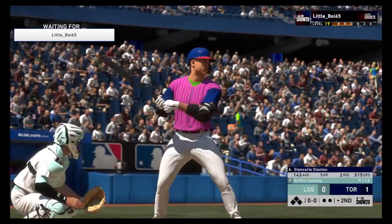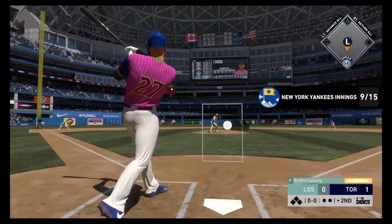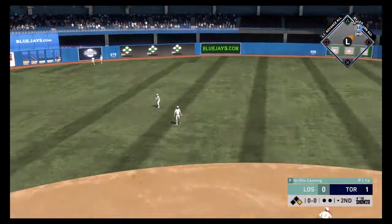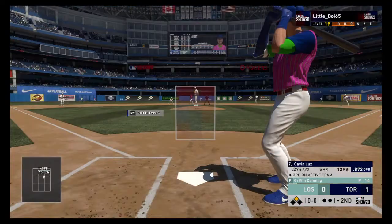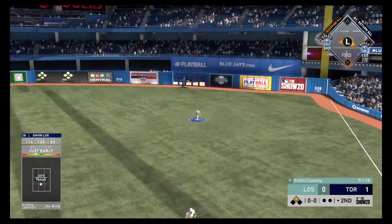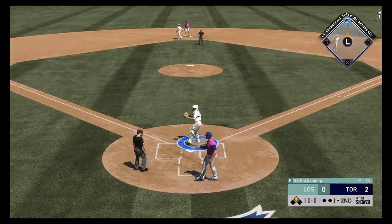Bottom of the inning, outfielder John Carlos Stanton steps in. The first pitch of the inning is lined into left field for a leadoff baserunner, and he's able to hustle his way up to second with a two-base hit. The next batter hits it hard to the right side — into right field for a base hit — and he scores. It's now a two-nothing game.